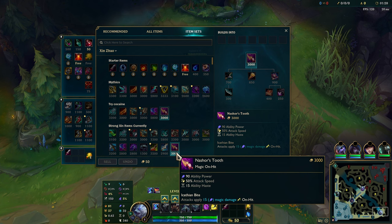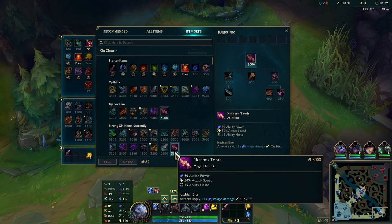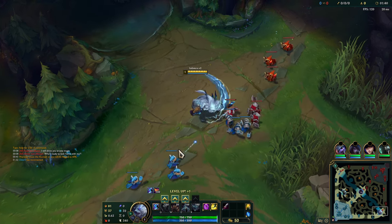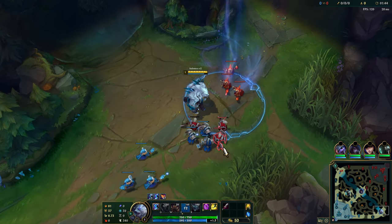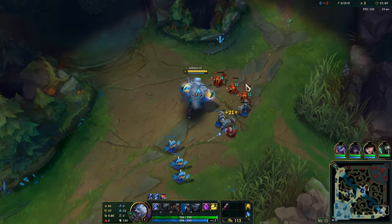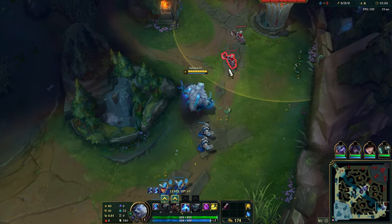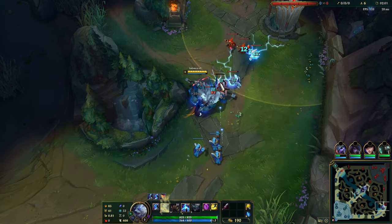It's kind of interesting — it doesn't really tell you how much... this actually does increase the 15 magic damage. It's actually 50% of your AP, at least unless they changed it recently. I don't think they did. That's the on-hit damage that you get — it's 50% of your AP. But yeah, they don't really tell you that very well. Kind of unfortunate, but it is what it is.